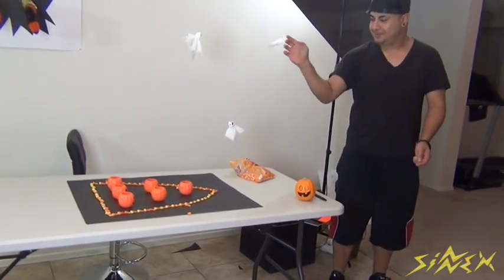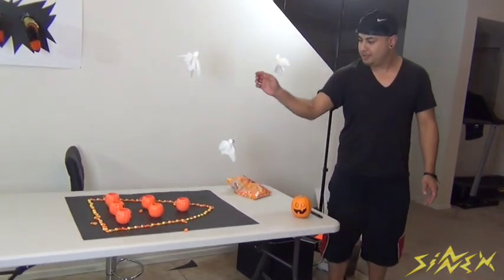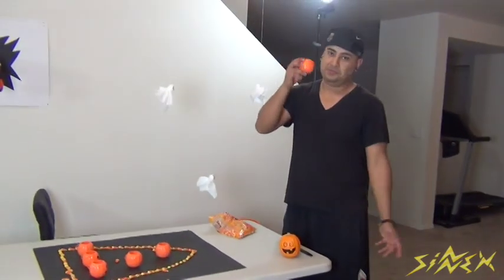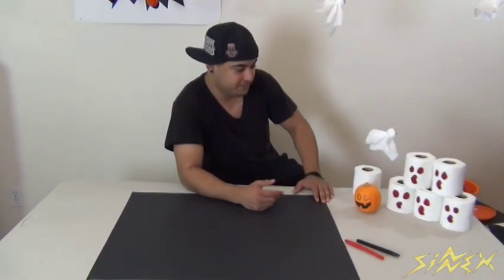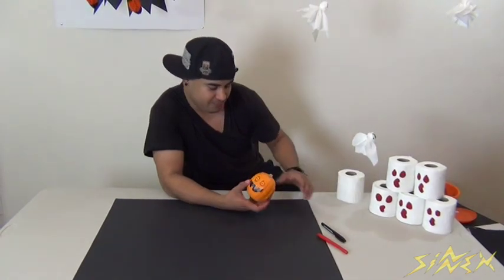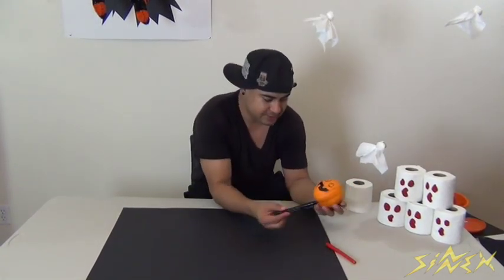That one was close — there you go, I got one! So it took me seven tries to get one little pumpkin. Good stuff. For this next one, this one is going to be called Jack-o-Lantern Bowling, and all you need is a black Sharpie, a red Sharpie, a little jack-o-lantern from Walmart — they come in six-packs — and six rolls of toilet paper.